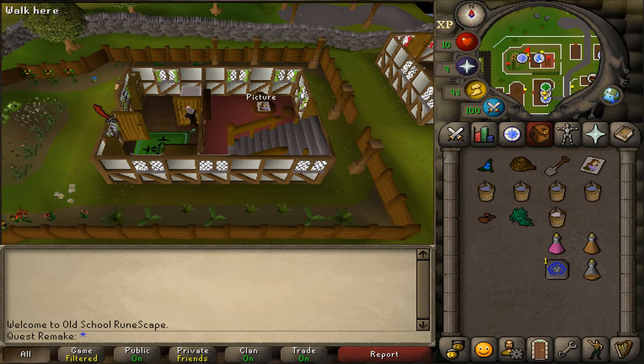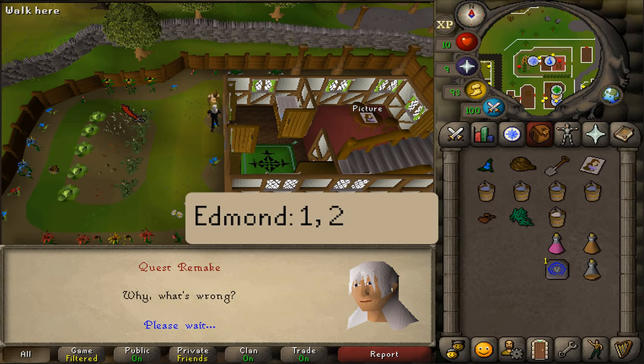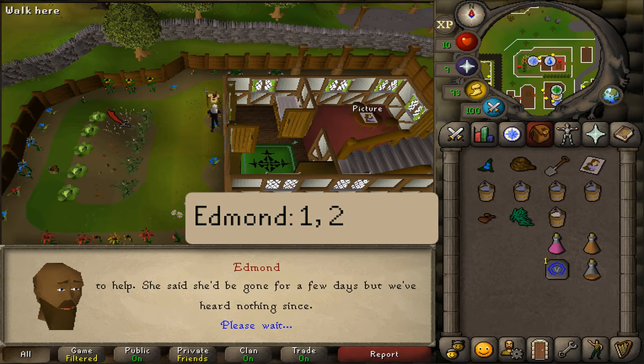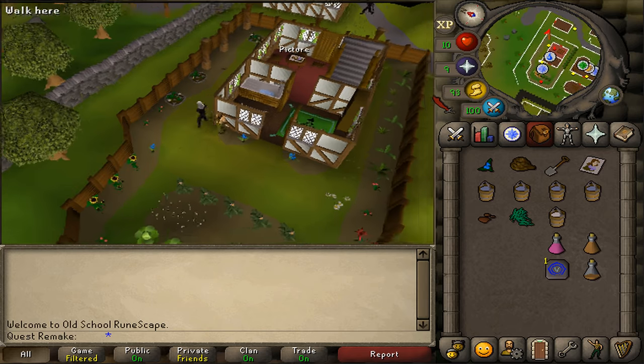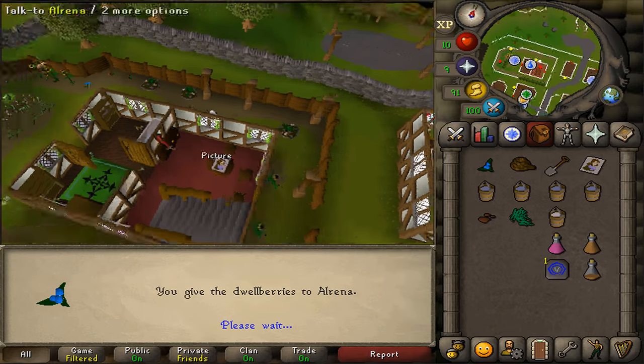Let's go outside to the garden and talk to Edmund and select option one and two. After you've spoken to him, we will need to speak with his wife, who's either in the living room or located just outside east. Let's talk to Alrina and we should get the gas mask.